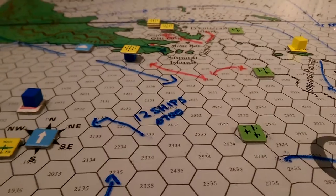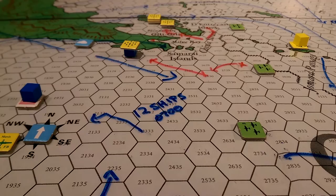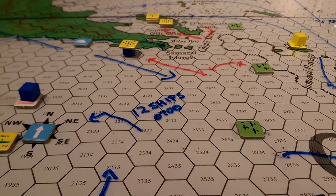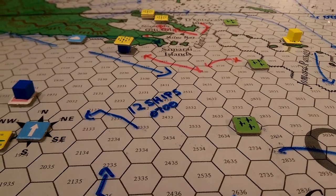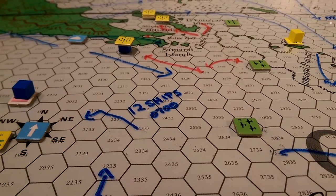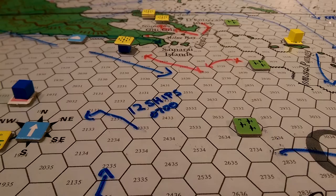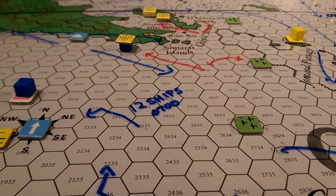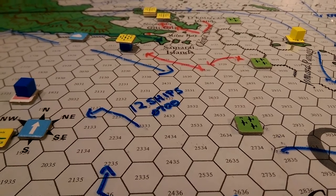The U.S. knows that there is a task force headed along the coastline there. And you know that that's the Shokaku. So we do want to get some further confirmation — the non-player U.S. team will be seeking further confirmation of that group of ships, that task force. And that's what those two aircraft that you see on the right there are headed to do.